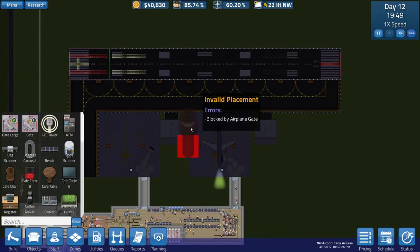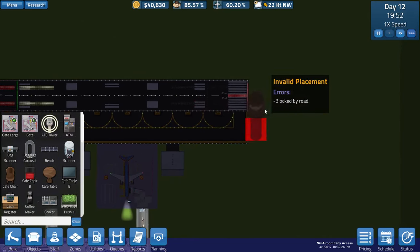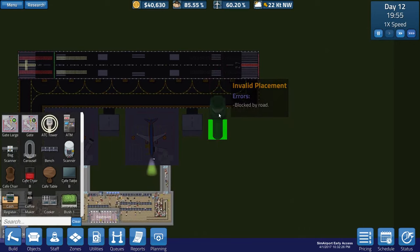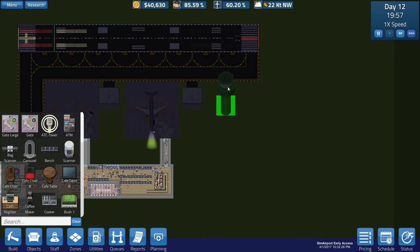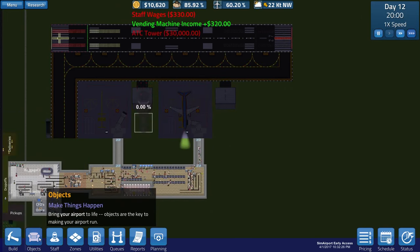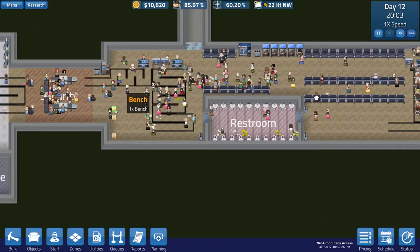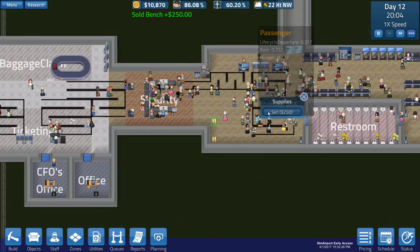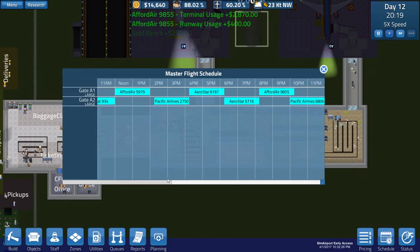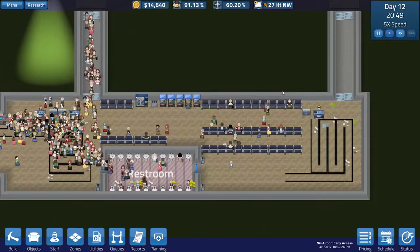Everything else is running pretty smooth. We're going to get rid of these benches here and adjust this queue - during dead time overnight this queue needs to be bigger and more organized. To get more flights we need to go ahead and build that air traffic control tower. Here it is - it's going to allow scheduling of more than 10 flights per day. I want to stick it on this side, and once we expand taxiways and runways we won't have it in the way. Maybe right here in between - that works. That was a lot of money.